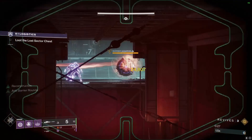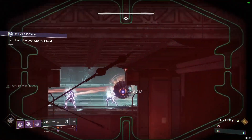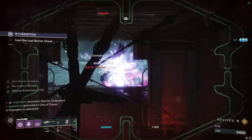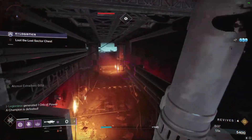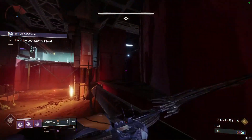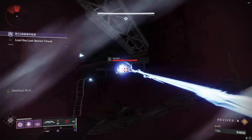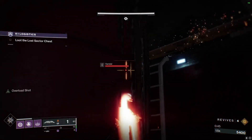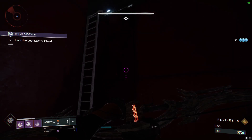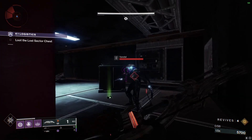The first thing we're going to do is snipe the Barrier Servitor in the back — we want it to pop its barrier, and then we're going to break it so we can get a free Rocket off without it teleporting away. Then you're going to go straight down the middle to avoid the enemies on the left. With these guys, you're just going to alternate between Hip-Fired Shots to put projectiles on the enemies and Aim-Down-Sight shots to detonate the projectiles.